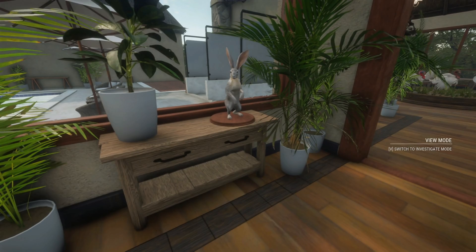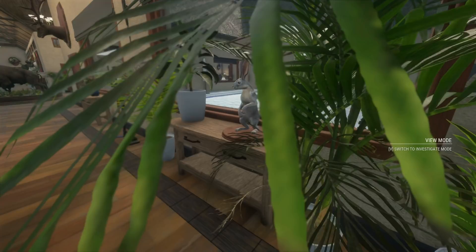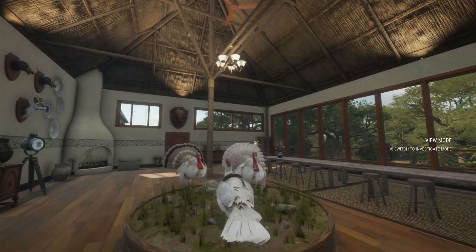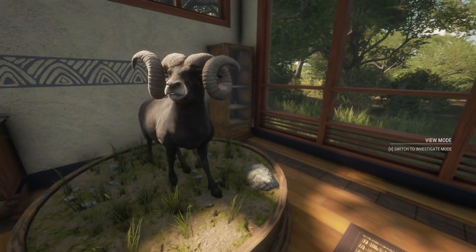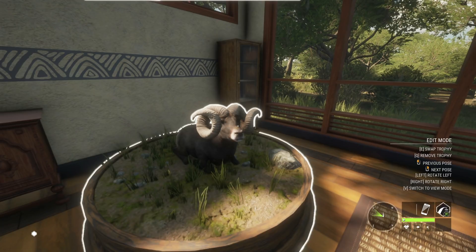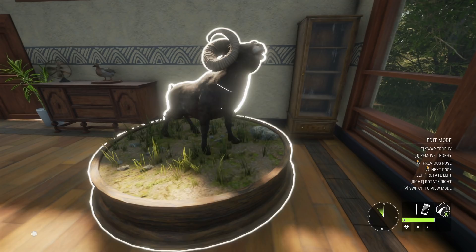We're going to put this antelope jackrabbit in the lodge until we can find a pair for a multi-mount — he's a 6.81, a little bit above 6.8. As for the bighorn, a lot of our lodges are full. We can replace a smaller one, and that actually looks pretty good. This is the biggest black fur type bighorn we've killed, and with the light shining on him in this spot it really looks awesome — I think this is the perfect spot for him.